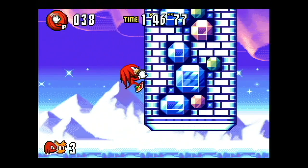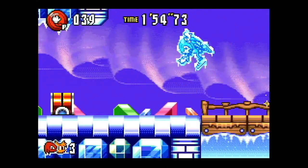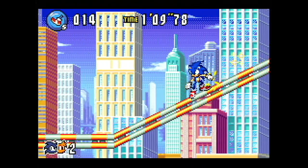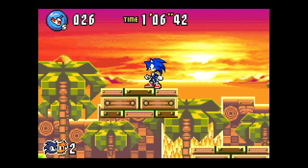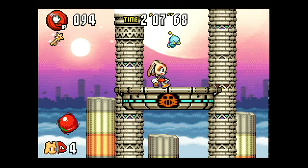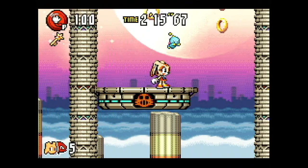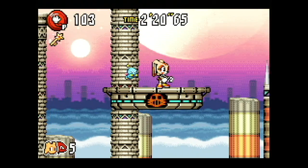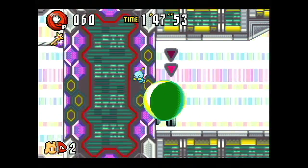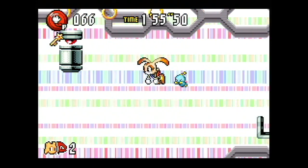One of the biggest changes in Sonic Advance 3 is the reduced focus on speed and the rebalancing of the Sonic formula. Depending on the character and partner selected, the boost mode and trick system might not even be available. Instead, Sonic Advance 3 features plenty of platforming. Route 99 doesn't require too many precision jumps, but Sunset Hill adds moving platforms over a bottomless pit. Ocean Base continues with more tricky jumps, and this pattern continues all the way to Chaos Angel Act 3, which is a two and a half minute platforming marathon along a moving platform over a bottomless pit. This is probably the best aspect of Sonic Advance 3 — the difficulty progression from beginning to end is nearly perfect.